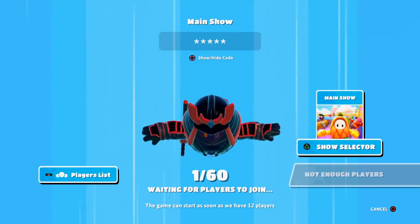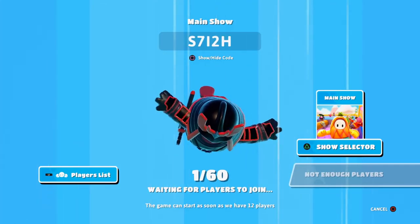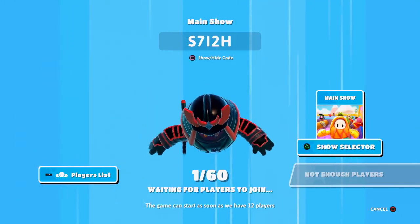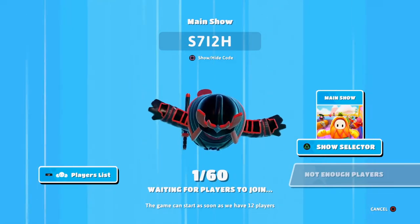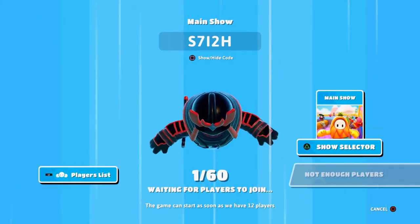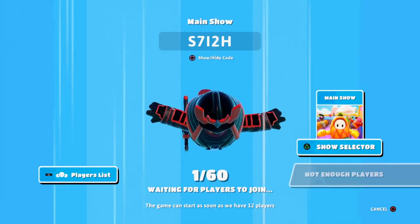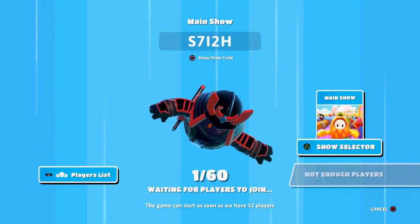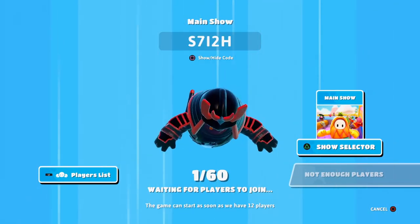So let's go to host and submit. It says main show and shows a lobby code — you can show and then give that code to your community. It says 'waiting — one of 60 players.' Up to 59 other players can join into this game. The game can start as soon as you have 12 players, so that's the minimum. You can press box to show and hide the code.